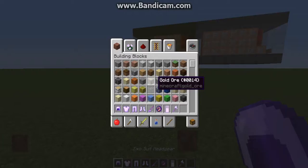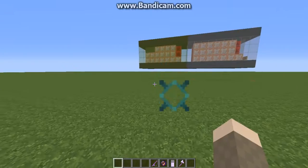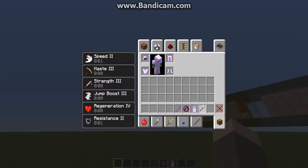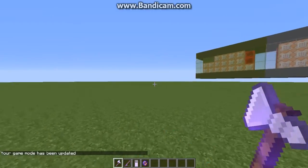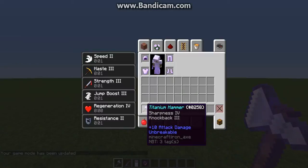If I come over here and put on this exosuit, I get a ton of effects along with some particles, and I get four different weapons, or defense items, or whatever. If I just go into survival, I get a titanium hammer which has Sharpness 4 and Knockback 3.